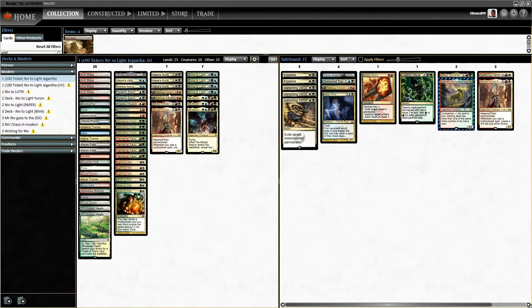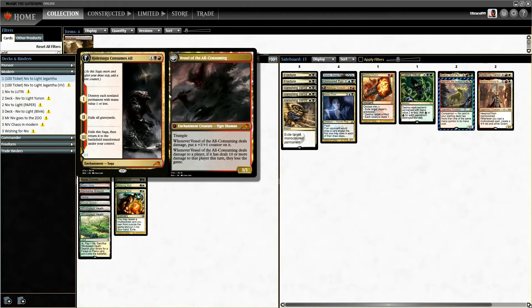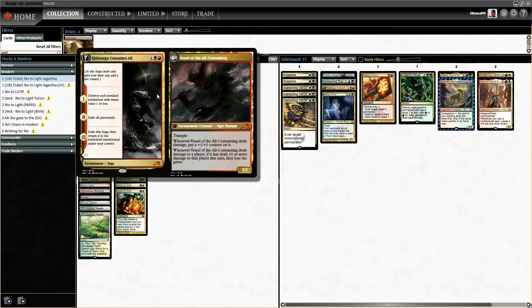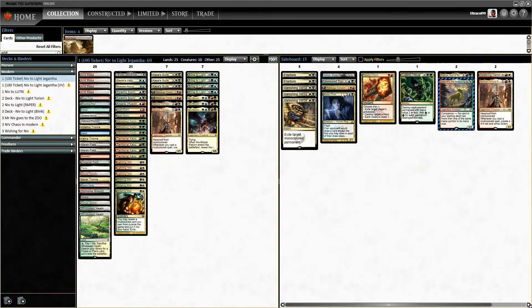This card probably has a better place in modern because we've seen it fail in historic. This is our standard Niv-Mizzet for-list. We've basically just swapped out our Terminates for Hisugu Consumes All, and we're running an additional one in the sideboard to keep it under the hundred ticket budget.